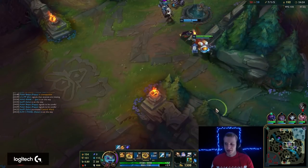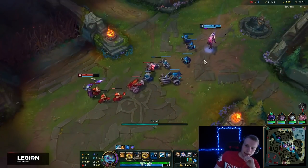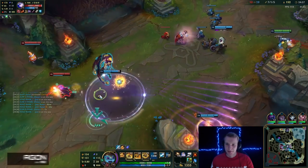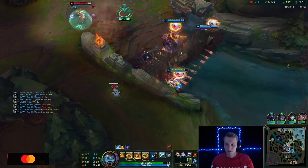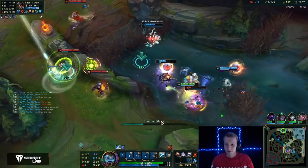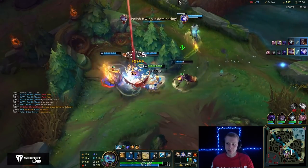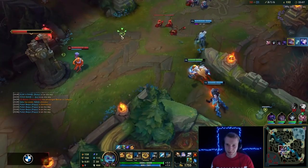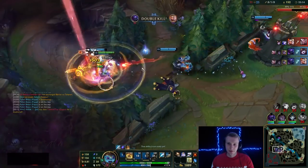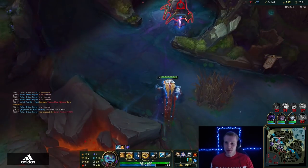I'm also waiting for Jax to start dominating the sideline — he's not really taking any towers. It would be quite helpful if he wins the sideline hard. Me and Rakan are making quite good picks though — flash for flash. This guy should hopefully die; I don't think they can help him. Nice arrow! We should not chase though — we should not. Nice, nice, nice — this is good! Rakan is making quite good picks.